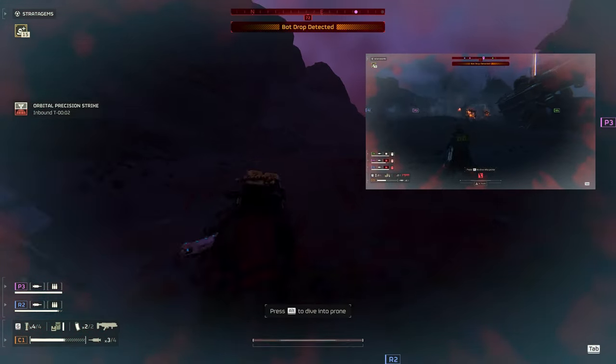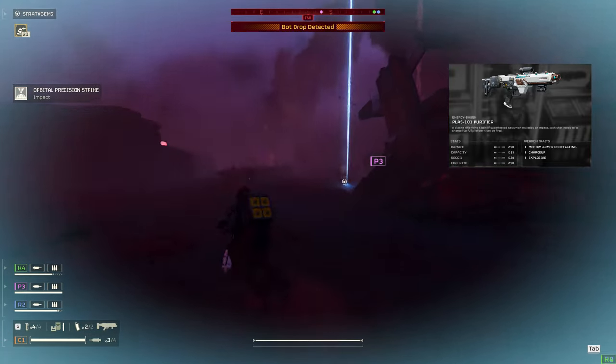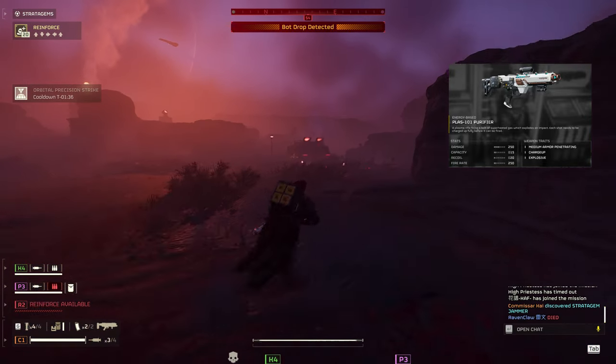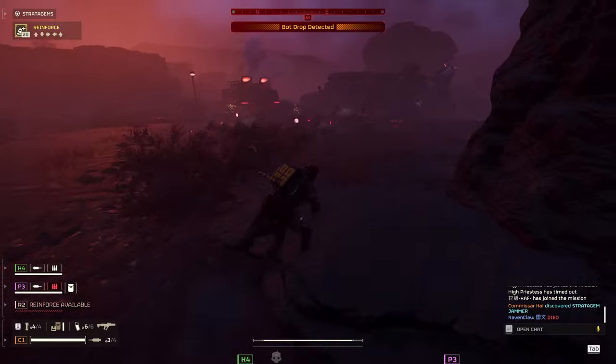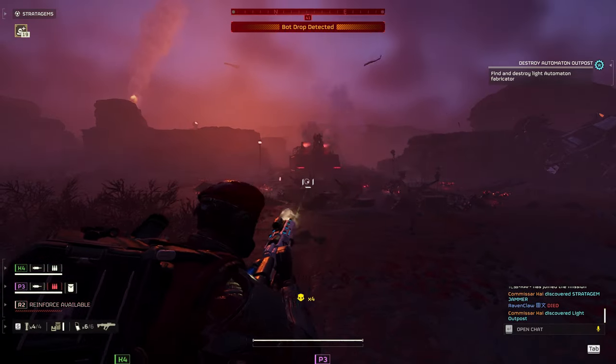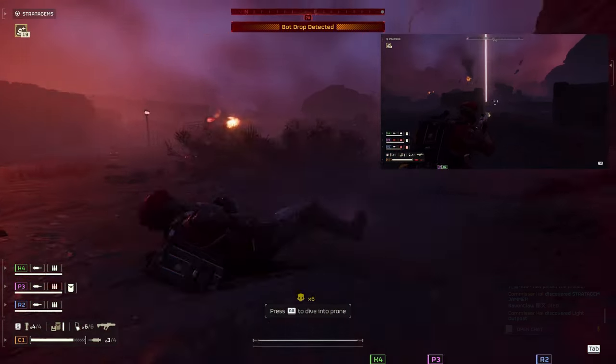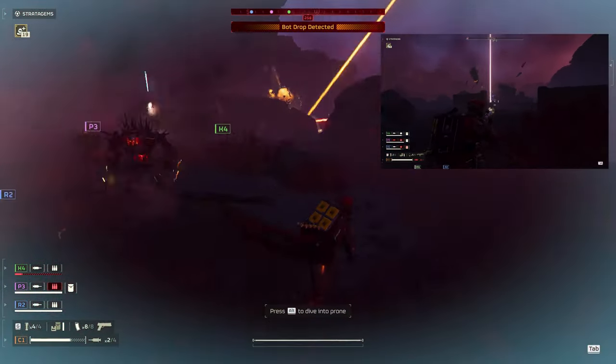That's why we only brought the Orbital Precision Strike and the rocket sentry to help with heavy work — with this loadout, we are the crowd control. For our primary, we brought the Plasma Purifier, one of my favorite weapons against the bots. This weapon also got a much needed change and now actually has medium penetration like it's supposed to, meaning it can now take out the chin guns of a factory strider or shoot a gunship right out of the sky. But the main reason we're bringing it is the weapon's fantastic range, area of effect damage, and stagger.